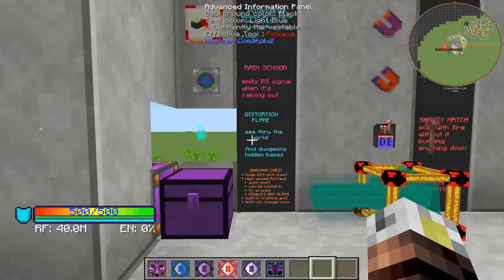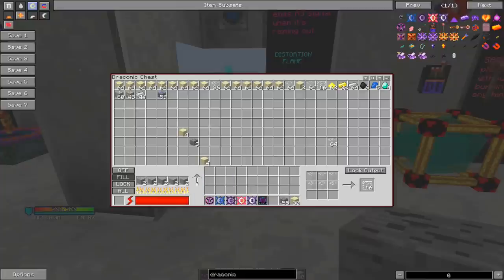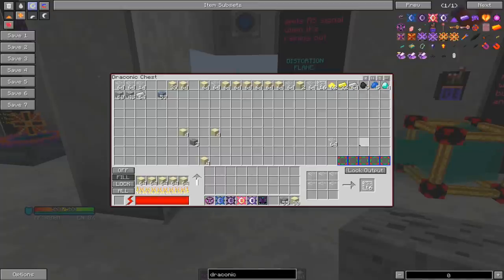The Draconic Chest is a huge 234-slot chest that also doubles as a high-speed furnace that can auto-smelt. You can have locked-in input and output. You can smelt five things at once and it doubles your ore. It actually has a built-in crafting grid. You can shift-click to change the color. It'll smelt five things at a time. If it gets stuck every once in a while, you just need to kind of trigger it. You can lock your output so nothing can go in the last five squares so you always have a spot for your output. It has built-in ore doubling, so totally awesome.